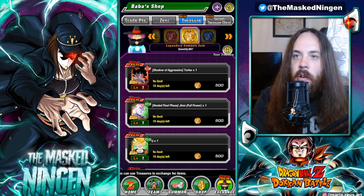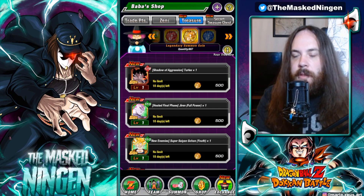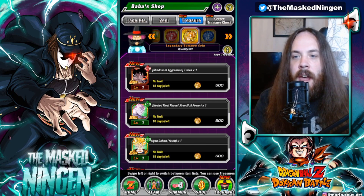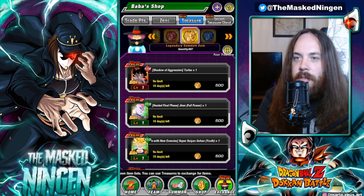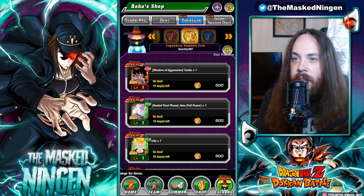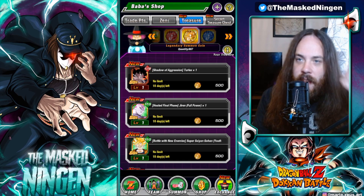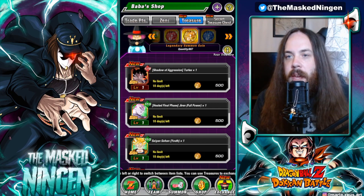When it comes to yellow coins, obviously a lot of the time if you're free-to-play or you don't spend a lot of money on the game, a lot of people - myself included - recommend that you don't really summon all that much on legendary summon banners. But of course the silver lining to doing so is that you get these yellow coins so that you can eventually pick out an LR.